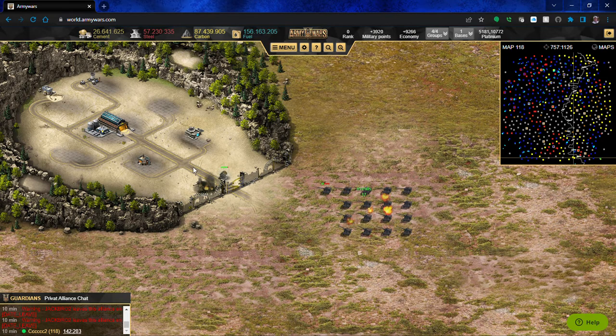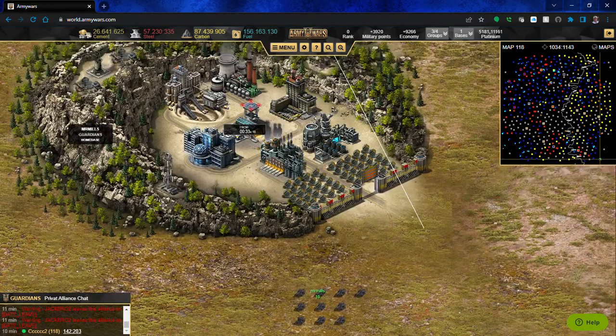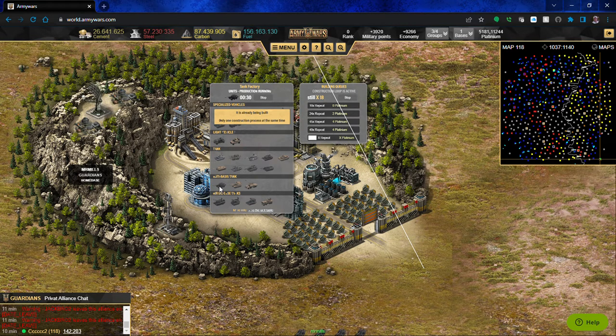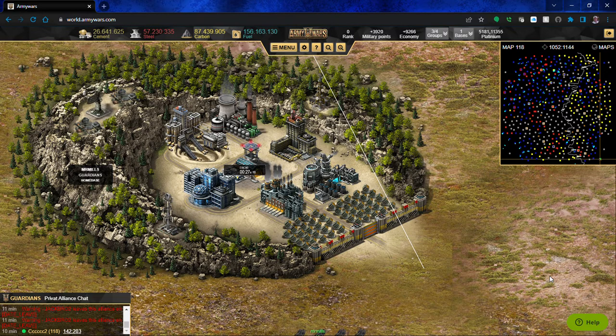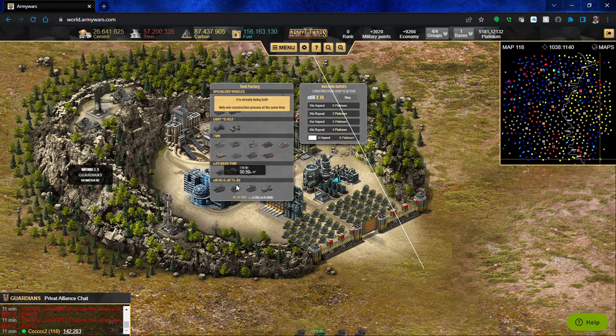It's not a whole heck of a lot of work, but it does take a lot of time. Each one of these ERC 90s takes a minute to make, so if you're making 50, that's 50 minutes — about an hour to have them built. The next step up on these anti-base guns takes five minutes each to make, so they're stronger but you're still waiting a long time.